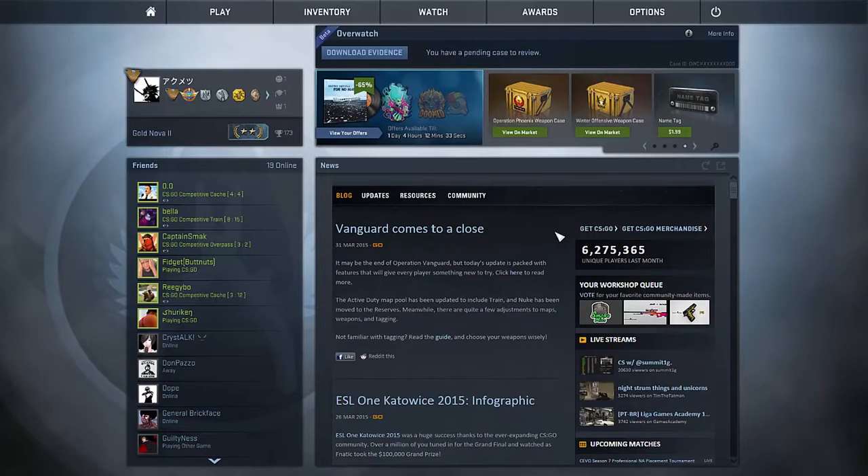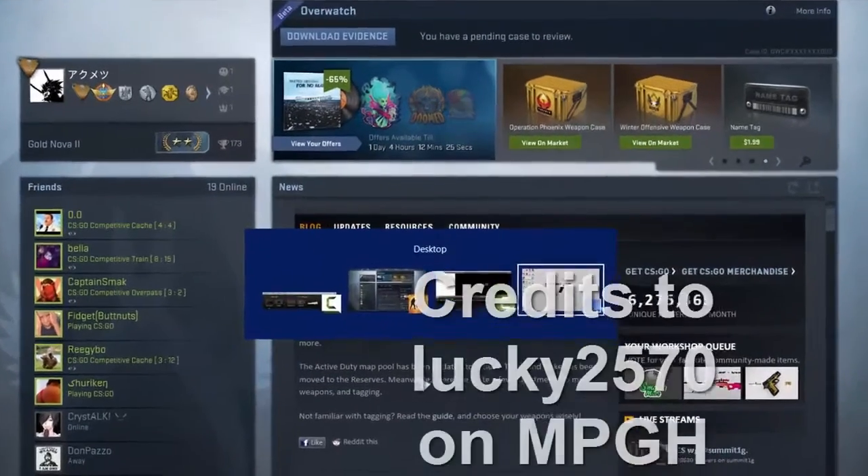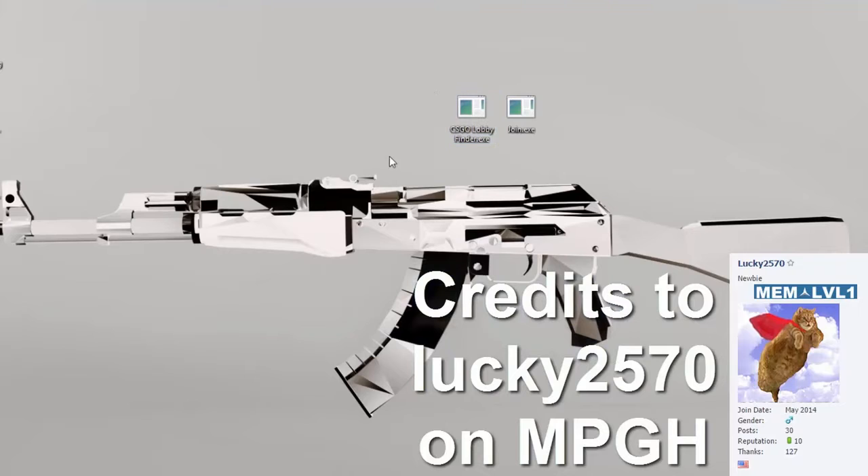So a new program was released that actually lets you join a specific lobby or a specific streamer, whichever one you want to join. And I'll be showing you guys how to use that program. Right here on my desktop — CSGO Lobby Finder.